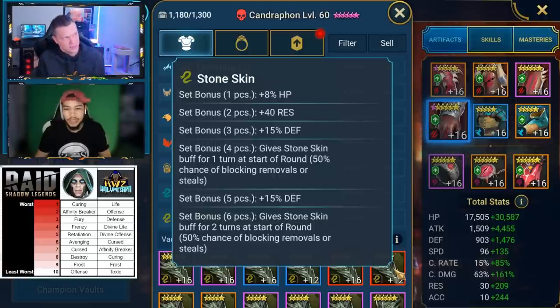They are learning — the variable sets are awesome. Stoneskin is S-tier. You can just slap on two Stoneskin pieces and get 40 resist and some HP, which is amazing. Protection is pretty much A to S tier depending on the champion. So I'm hopeful, but we know it's Plarium — we're not going down that rabbit hole.